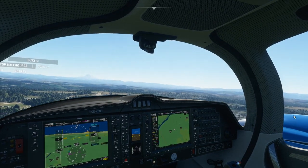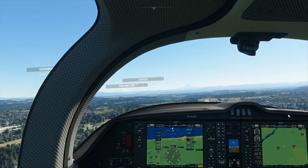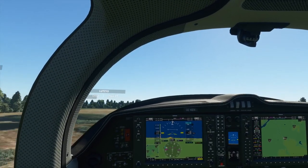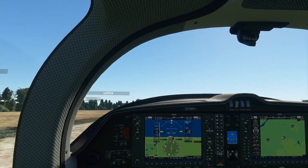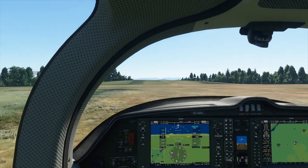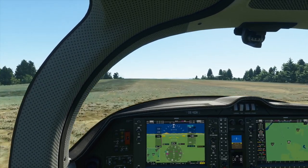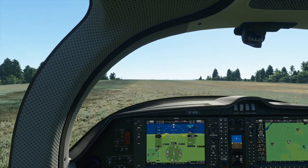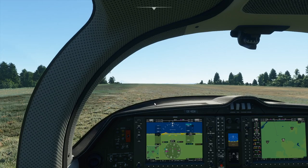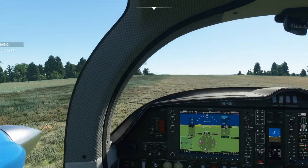The airstrip is a little bit off to the side of that building. Since it slopes upward like this, this might be the better direction to land in. So there we have it — this is what it looks like stock. And let's add in the ORBX scenery.